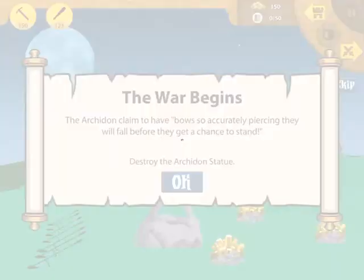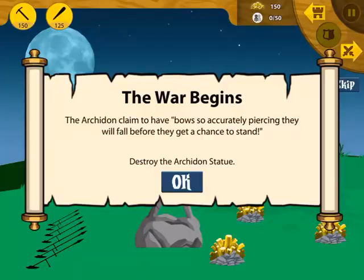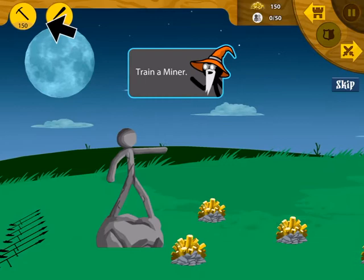So we're getting into our first match here. Yes, the Rathbukens — the Argedon claim to have bows so accurately piercing that they will fall before they get the chance to stand. Destroy the Argedon statue. Okay, so over here I'm going to purchase a Miner, as you can see. Now this is kind of a tutorial, so I have to tap on him.